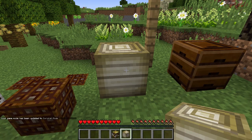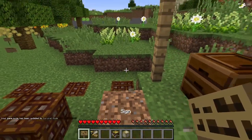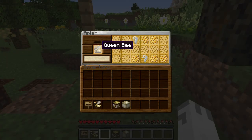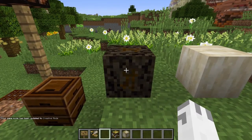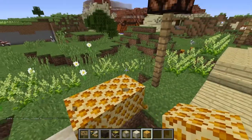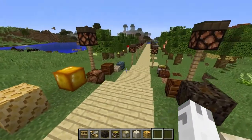Next we have the beehive. When you break it, you get yourself a queen bee. What you do with the queen bee is put it into this thing called an apiary. With the queen bee in the apiary, you get all types of stuff — wax combs, honeycombs, or bee grub, which is kind of gross. We also have the honeycomb block, which is really cool — it kind of reminds me of cereal.